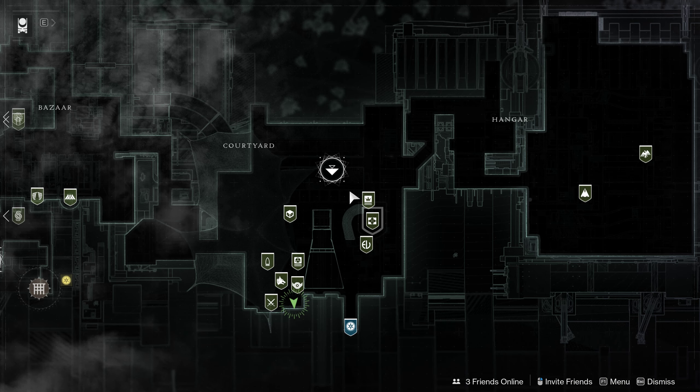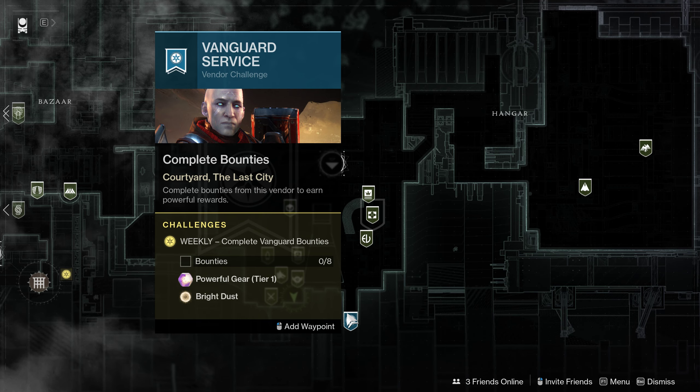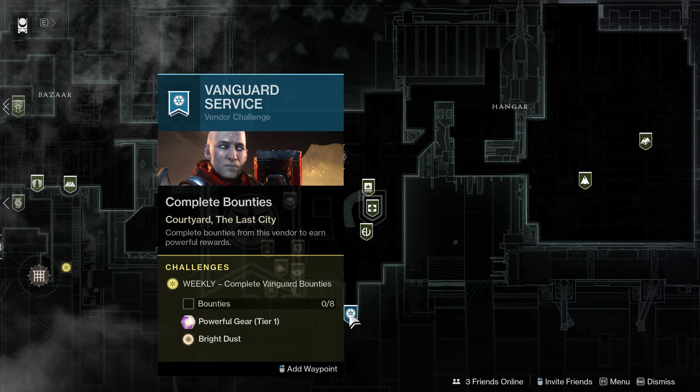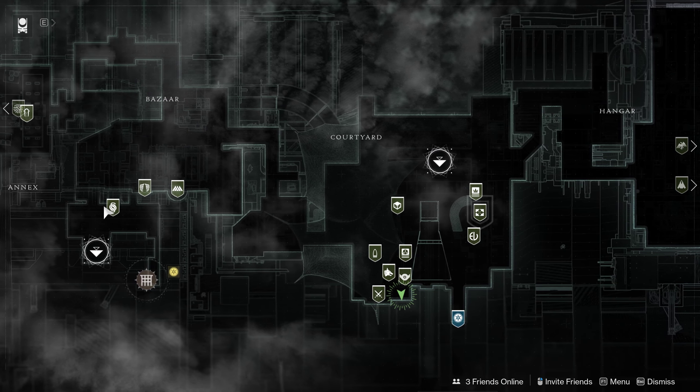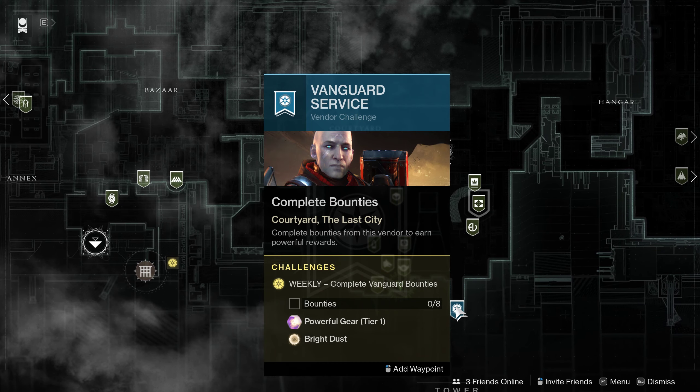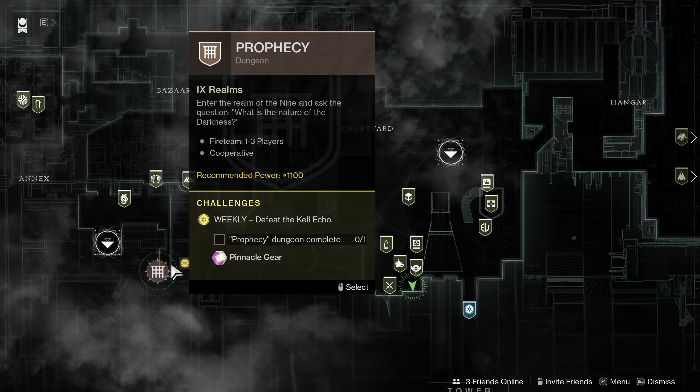Keeping this going for the sake of giving you guys information: you've got powerful gear from Zavala, from Shaxx, from Banshee, and from the Drifter. I've done a few of these already. And you can also do the Prophecy Dungeon for the pinnacle.